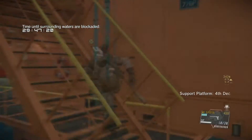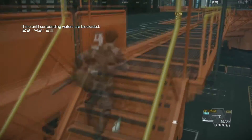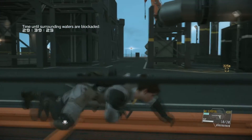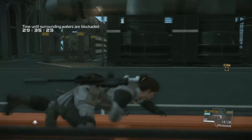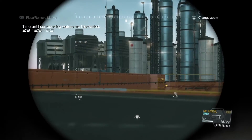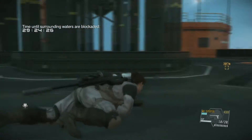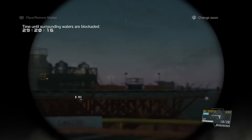As usual, run up the double sets of stairs and take a dive at the top. Then continue crawling your way off this platform, and if you do it right you shouldn't be spotted. Not really many guards out today.